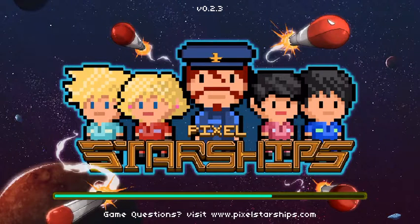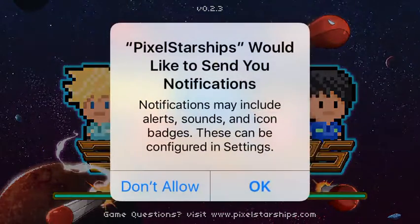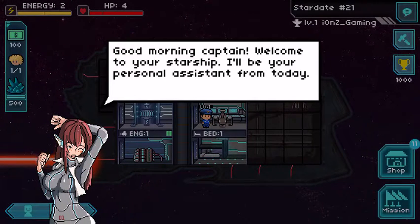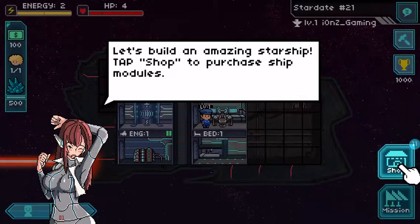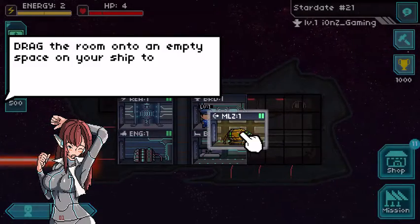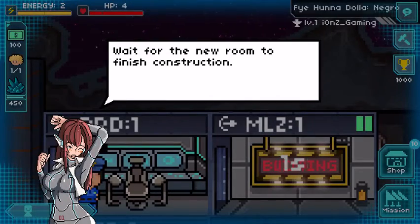Oh great, another loading screen — this one's even longer than the first one. Sure, you can send me notifications. Good morning, captain, welcome to your starship — I'll be your personal assistant from today. Let's build an amazing starship. Tap shop and purchase star modules. Weapons — purchase. So put it here, construct one.